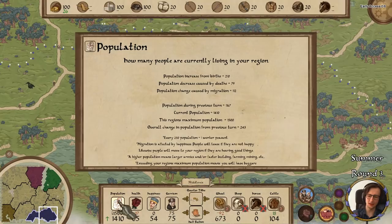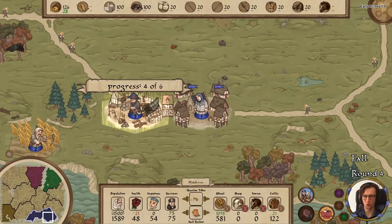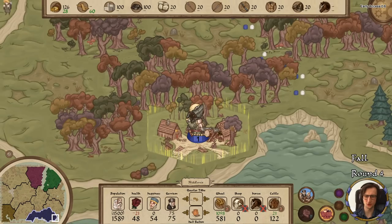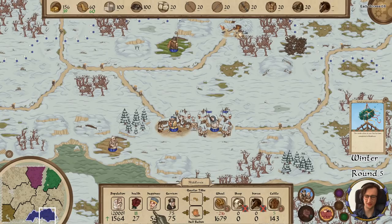We're going to get to 1,500 population; the inn pushes the limit up to 2,000. We'll be very much fine. In the fall is when we harvest wheat — we're harvesting 1,100. That's quite the number, I'm happy about that. I'm going to send this guy here to cut some wood — he's a forester. Look at these guys, they look so lovely. I really love the art direction of this game, absolutely gorgeous.